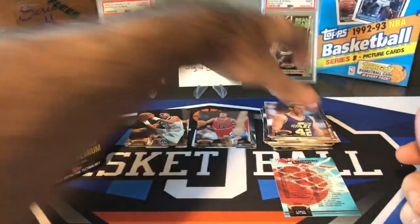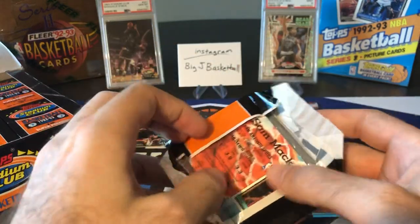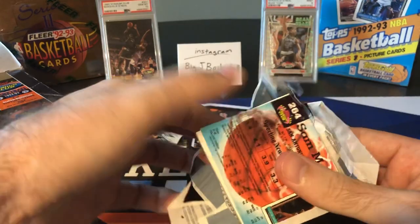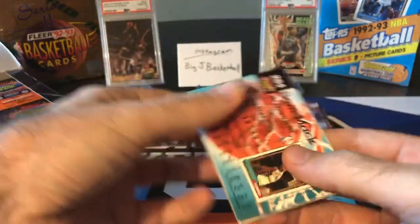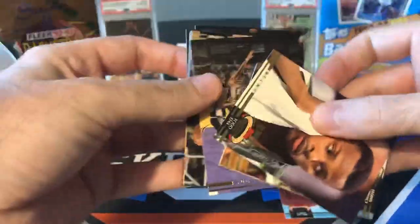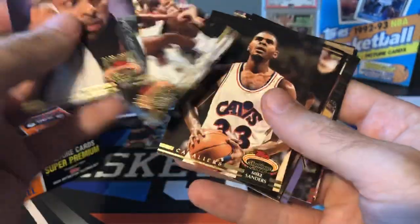Pack number four. We're hoping for two more Beam Teams. They didn't put the odds on the box. I thought it was one Beam Team per box, but we got two in the last box last time we did this. So maybe we'll get two again. There's Todd Day again, Charles Smith again — already getting the same guys. Tim Hardaway. The Admiral — David Robinson. I'll put Hall of Famers in their own stack.